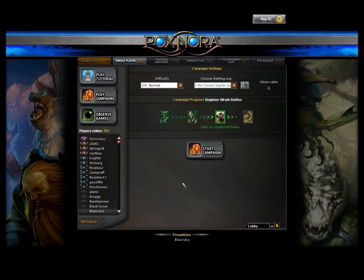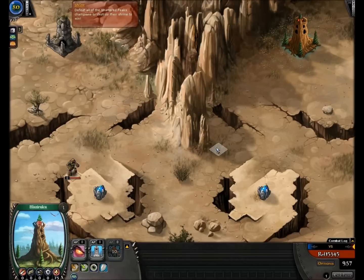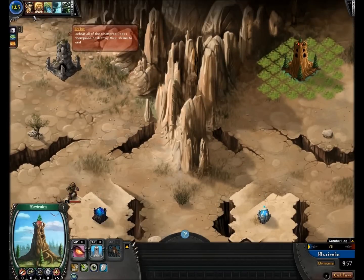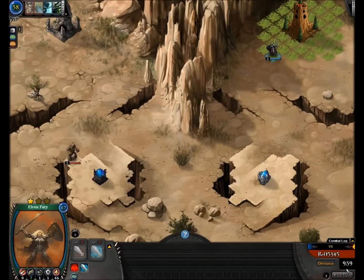Let's get into a game and do the beginner wrath battles. I'm already on the third one against the Shattered Peaks, which are part of the wrath faction. The protectorate faction is like the good guy faction and the wrath faction is the evil faction. So let's go ahead and summon an Elven Fury with our Kether Forest starter deck and end our turn. You get 10 minutes to finish your turn, which is a lot - it's there in case someone goes AFK.